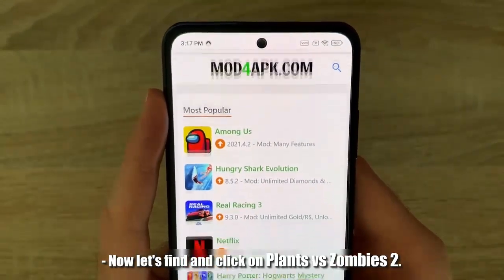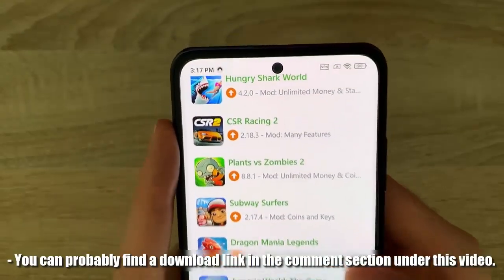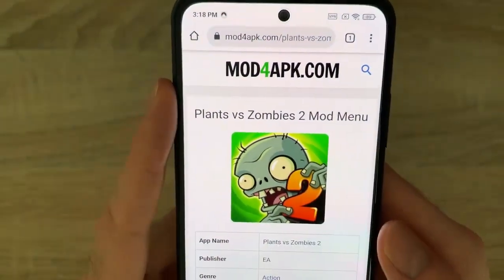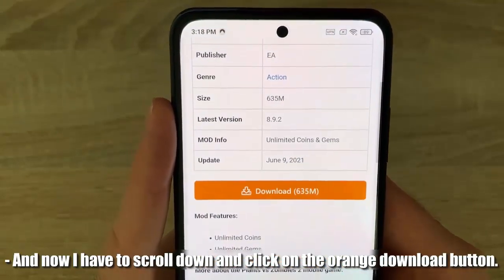Now let's find and click on Plants vs Zombies 2. You can probably find a download link in the comment section under this video. And now I have to scroll down and click on the orange download button.